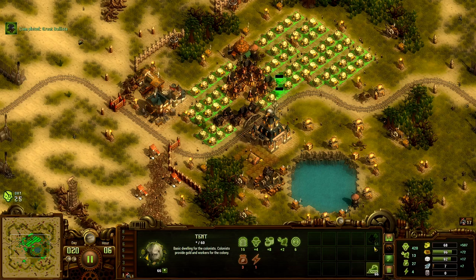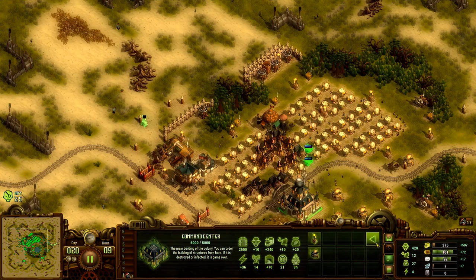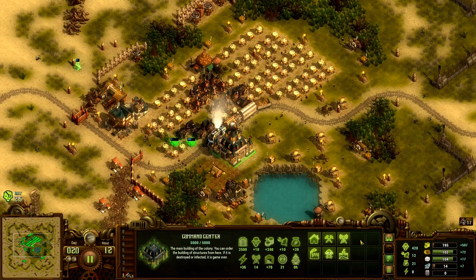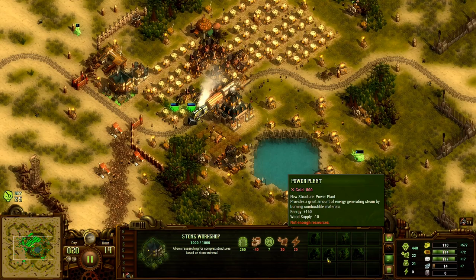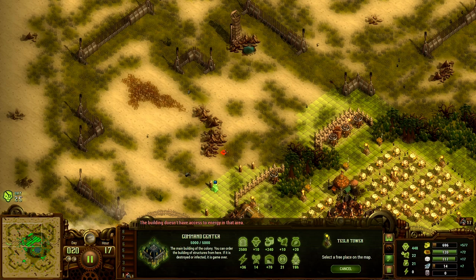Now I've got some iron coming in, which isn't coming in super fast, but it's okay. I'm going to try and get my gold income higher. I want to get the power plant going, but I need 800 gold to get there. So let me see if I can be patient enough to make it happen.